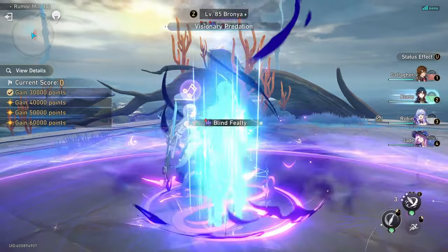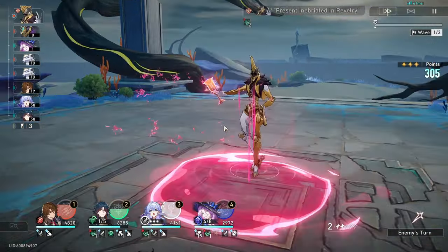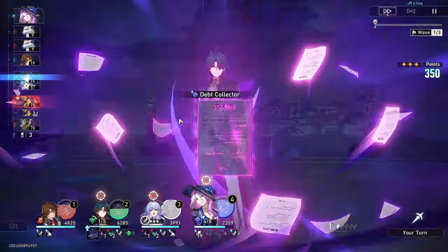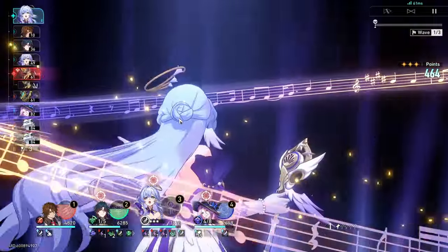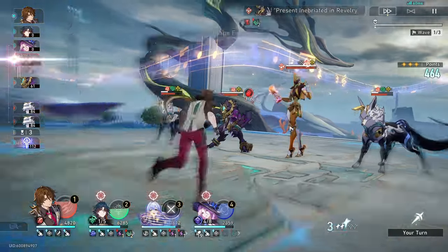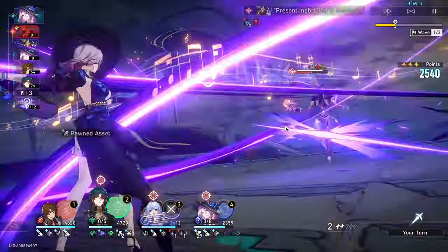Starting with the first half — because we have Gallagher on the team, it's not as stressful as the second half since we have a sustain, so you're never really in danger of dying. One thing to keep in mind is you always want to let the enemy move if they can. For instance, I'm going to let both wolves act before I pop Robin's ult, even though it's ready, to maximize the chances of Blade being hit. And even if Blade doesn't get hit, your other characters getting hit also regenerates energy. Since we have Gallagher, it doesn't matter how low you get because you can heal back up.